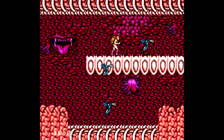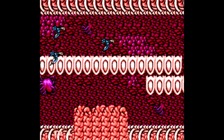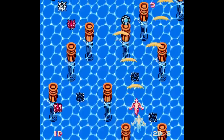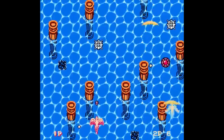You get three lives and nine continues to get through five levels that are split into two stages each. B is your normal weapon, and A drops bombs on ground enemies. The game also supports two-player co-op. Unfortunately, the game slows down a ton with a second player, but hey, at least it's there.